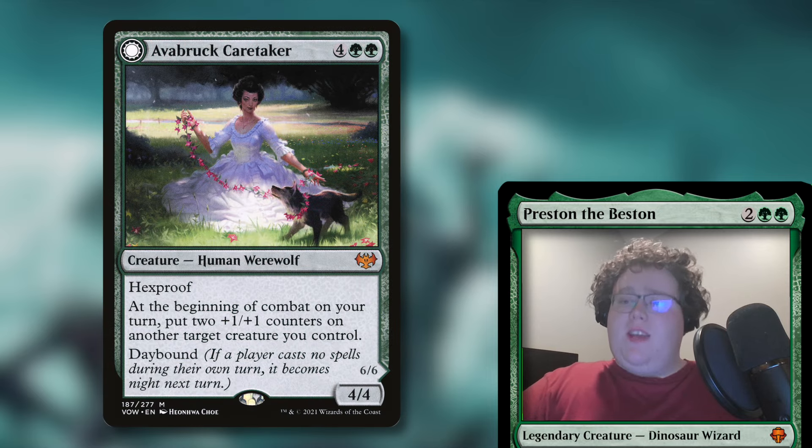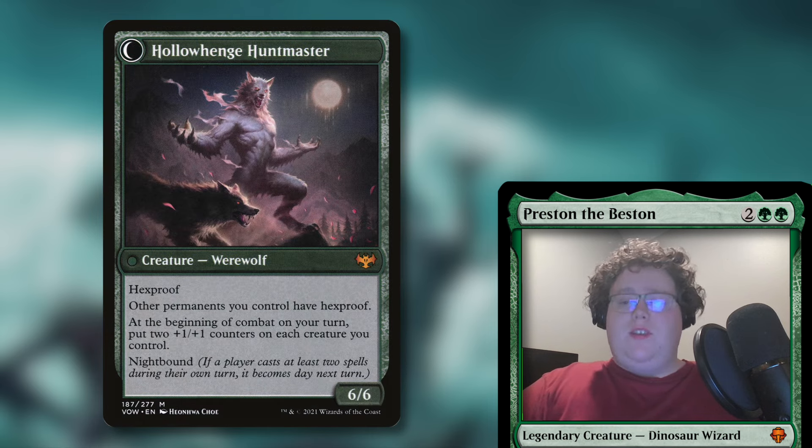After you're done making sure that you're safe, you want to make sure you can protect all your creatures. We have cards like Arlinn's Caretaker — it's a 4/4 human werewolf with hexproof. At the beginning of combat on your turn, you put two plus one, plus one counters on another target creature you control. It has day bound and night bound: if a player casts no spells during the turn, it becomes night the next turn, and when it's on its night bound side it has hexproof, other permanents you control have hexproof, it's a 6/6, and at the beginning of combat on your turn you put two plus one, plus one counters on each creature you control. This is going to keep all of your creatures safe and make them huge.